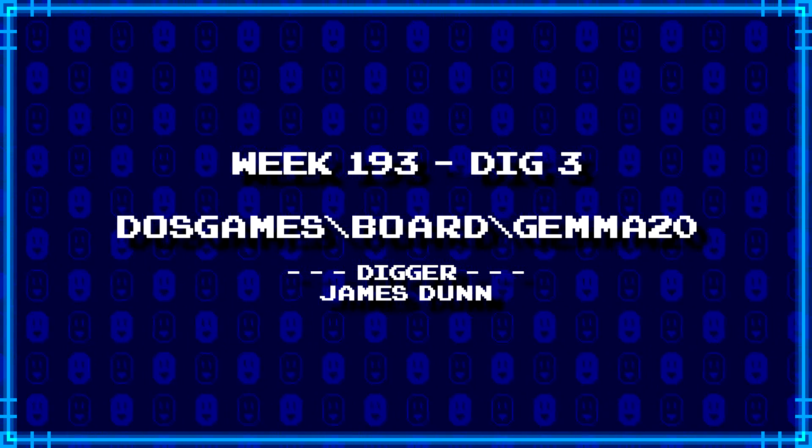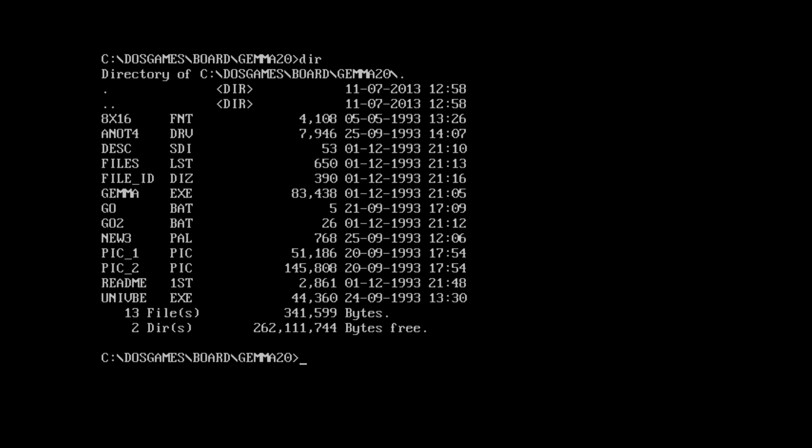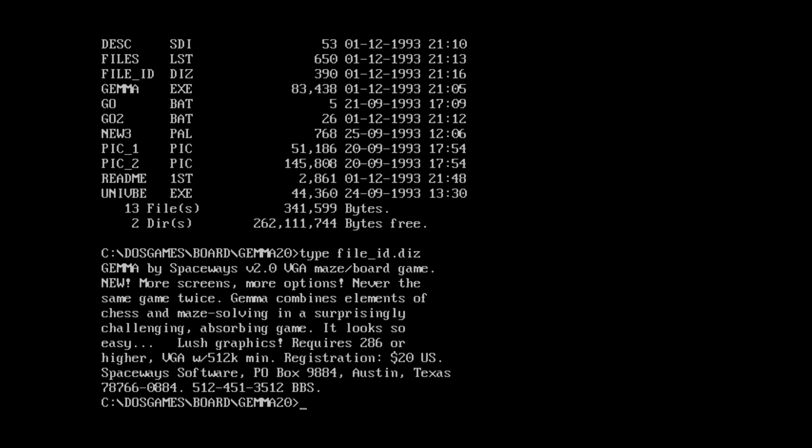And our last take for today comes from James Dunn. DOS games backslash board backslash Gemma20. The only guess I have is that it has something to do with gemstones. We got an 8x16 font, some PIC files, couple batch files, palette, readme first. What is UniVBE doing in here? That seems a little weird. Actually, look at the file dates - these are all 1993. We have a file ID: Gemma by Spaceways, version 2.0, VGA Maze board game.